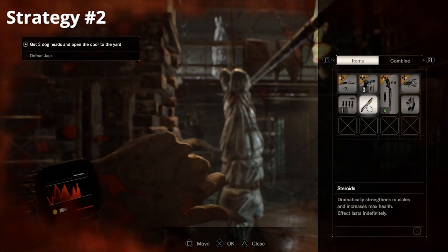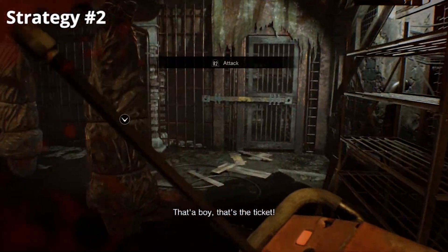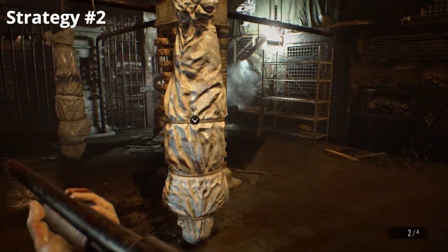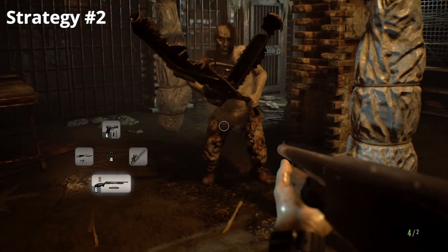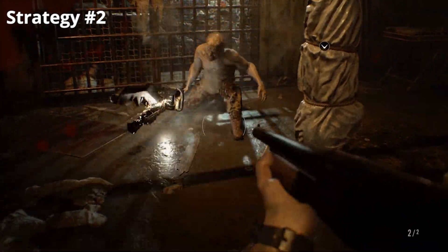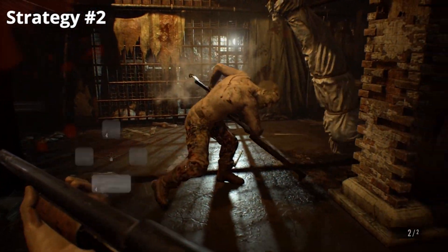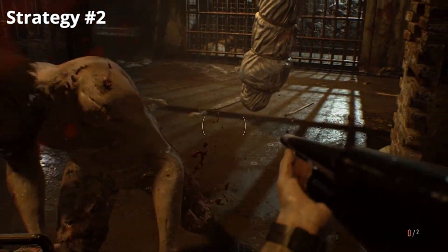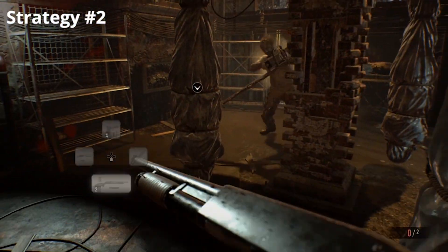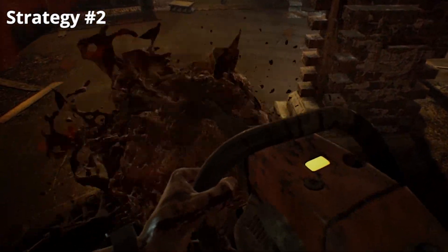Like before, he'll go for the chainsaw. As you can see here, I'm using the steroid — my health was low, it gave me full health and permanently extended my health. Now I'm going to snatch up the chainsaw weapon. What I'm going to do is shoot him in the legs with the shotgun, and when he goes down switch to the chainsaw to tear him up. Shoot him in the legs a couple of times, he'll drop down, then use that opportunity to chainsaw him. Run away, switch back to the shotgun, and repeat — shoot him in the leg, he'll drop down. Keep repeating that until he dies.